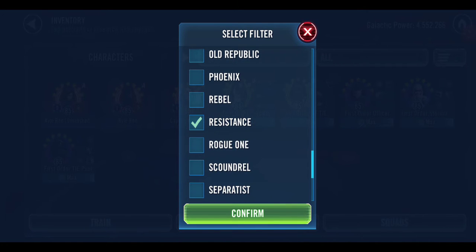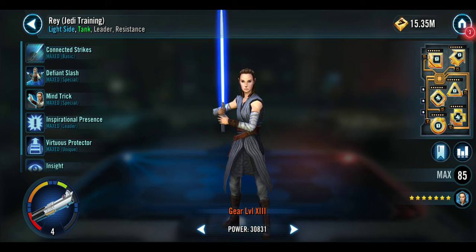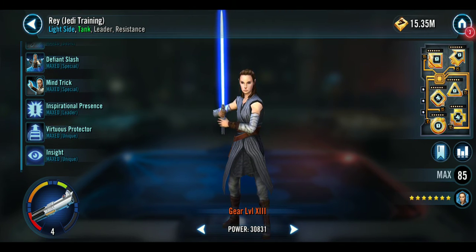Resistance. J-Right, training Rey, three Zetas. Gear 13, Relic Level 4.